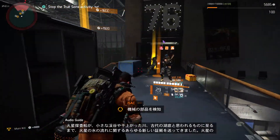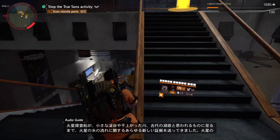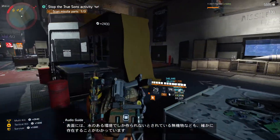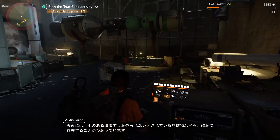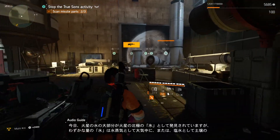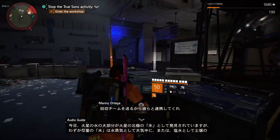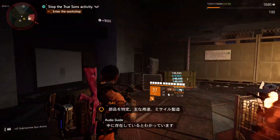Mechanical components detected. Agent, have Isaac scan the parts. I'm sending a recovery team — link out with them and you'll be done there. Component identified. Suggested use: missile construction.